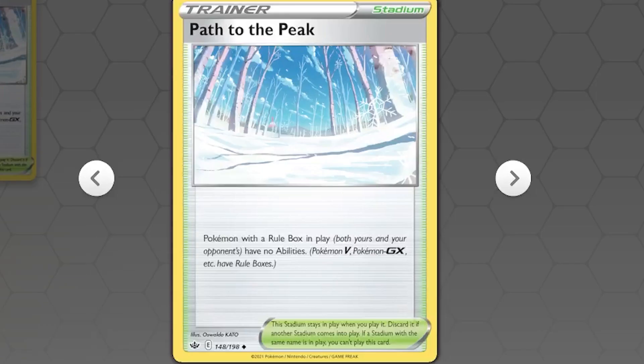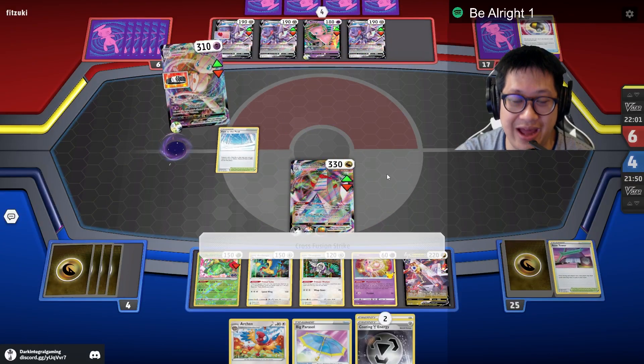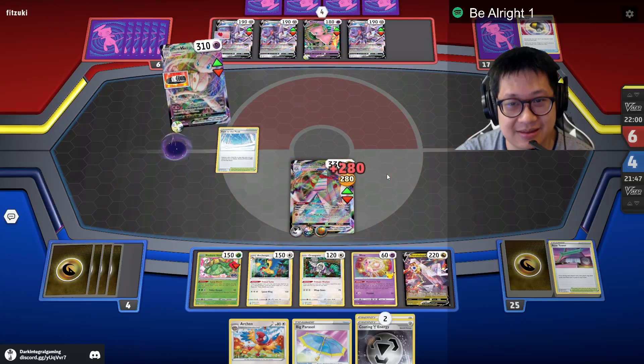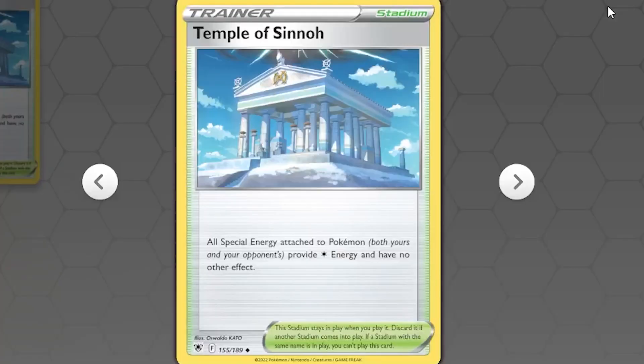Beware Path of the Peak because it disables your ability. That'll work — that will absolutely work, but then you can't attack, and you also disabled your draws here. Beware Temple of Sinnoh because it disables all special energy cards.